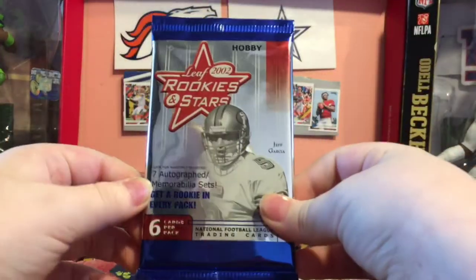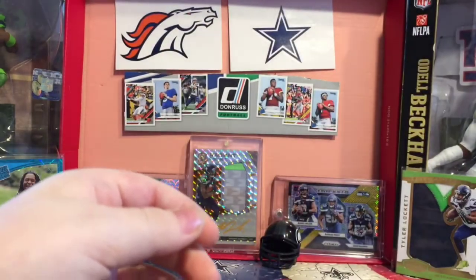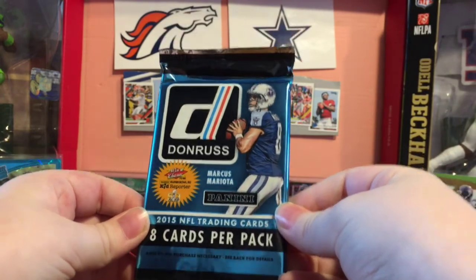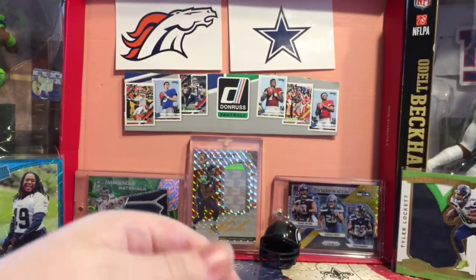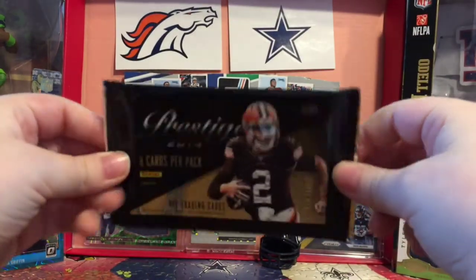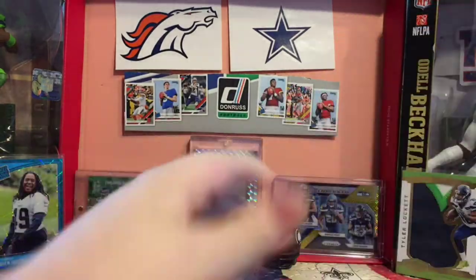Then we got 2002 Leaf Rookies and Stars Hobby — most of this is hobby, like this pack. Then 2015 Donruss; not quite sure who we're looking for there because the 2015 draft class isn't doing so well. A pack of 2014 Prestige — this is hobby. It's a thin pack, but I do have one thick pack, so get ready for that.